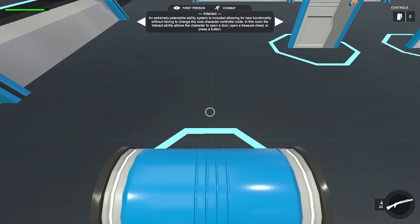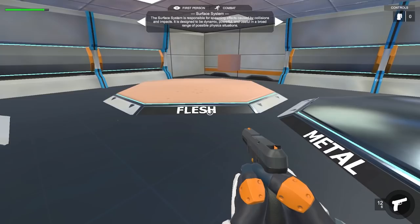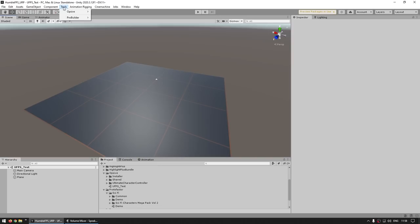It also includes an interaction system, so you can touch all kinds of buttons, open up a bunch of crates, and also go through doors. Just interact, open the door, or play an entire animation of actually moving through the door and then back to controlling. So as you can see, there's tons and tons of things you can do with this asset — all of it included — and it's a really nice starting point.